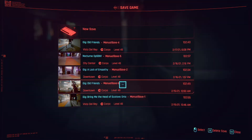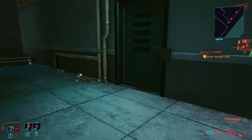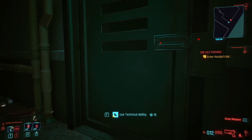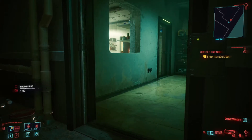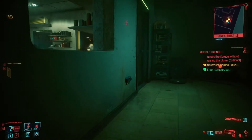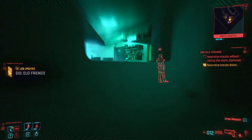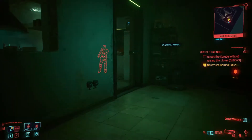Save first. You can try this, Old Friends. You go here — you're supposed to get someone. You need 16 in tech ability. I know that's a big investment depending on your build. You go here to the guy you're supposed to kidnap — right there. This guy will always look this way.